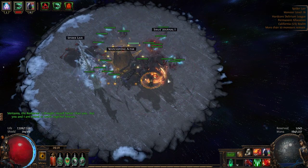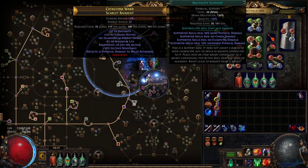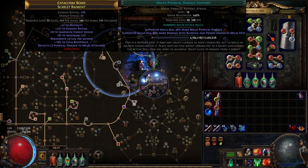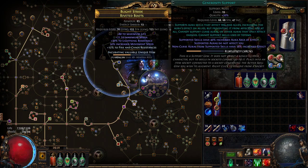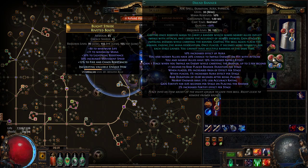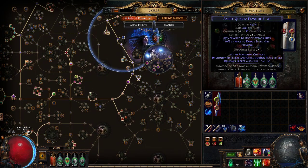This build has some issues with clear that we'll get into, but the basics are very similar to the physical skeletons build popular in 3.9. The core link is multi-strike, melee physical, impale, minion damage, animate, and brutality. We run dread banner with generosity, which scales both impale chance and impale effect. Combined with the impale gem, this brings us to 70% impale chance, and a cluster jewel takes us up to 90% total.